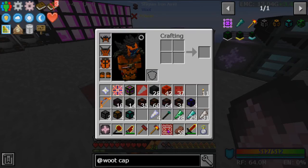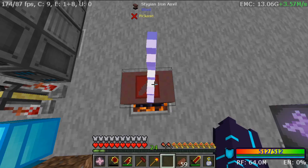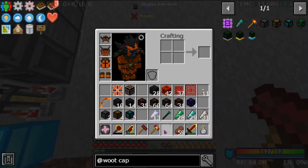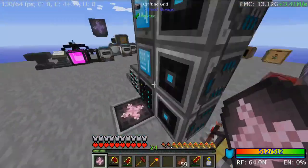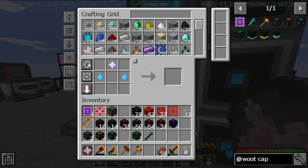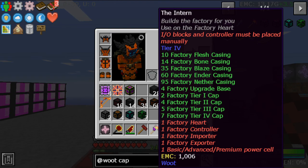All right so let me quickly make another set — I forget how many you get per set. All right, enough — that will do. I'll make what we need for now. That is actually the majority of what we need, by the way — what we got done today. That's pretty much the majority of it. We still need factory heart — we have the factory controller, importer, exporter, and then the power cell.